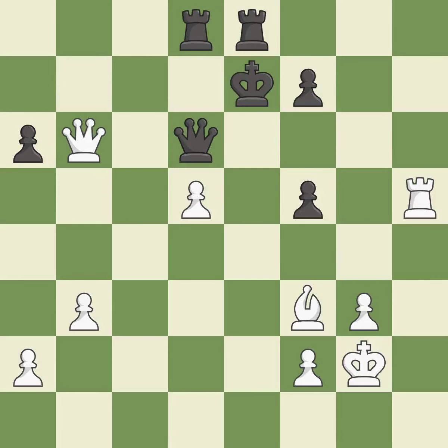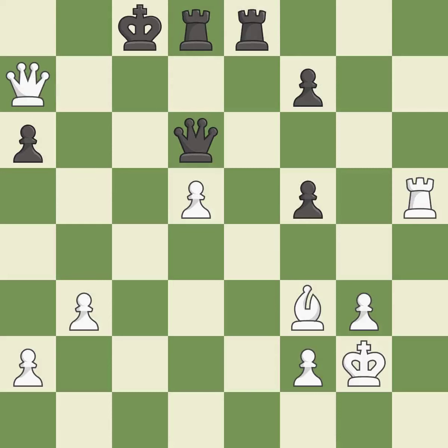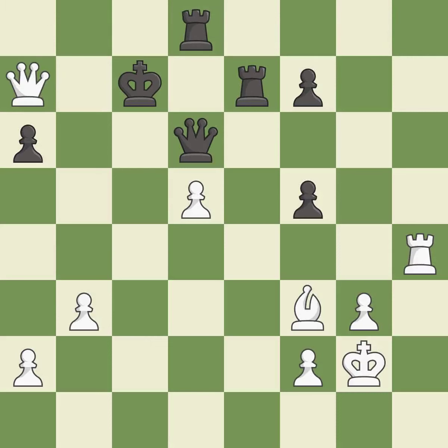This moves the queen to safety — it is best. This evades the check from the queen — it is best. This move puts the queen on a safer square — it is best. This steps away from the checking queen — it is best. This threatens to force eventual checkmate — it is excellent. This blocks an attack on a vulnerable pawn — it is best. This is the way to win a pawn — it is excellent. This evades the check from the queen — it is best. This moves the queen to safety — it is best. This exposes an attack threatening a queen — it is forced.